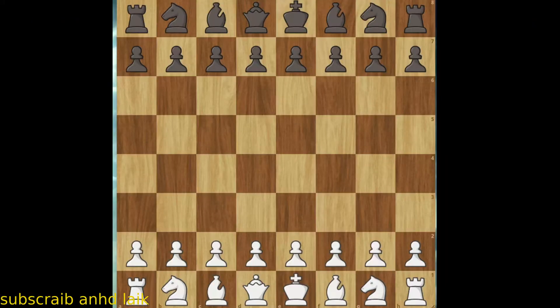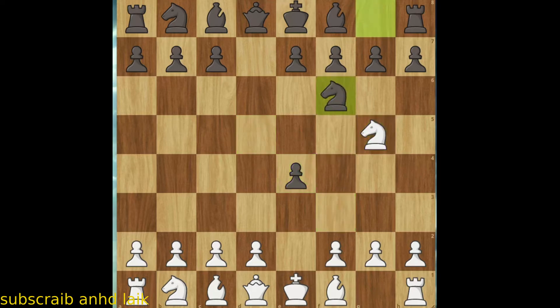First, you need to be white pieces and move e4 — a standard move. If he responds with d5, then it's working and he's gonna lose. So move Knight to f3, sacrificing our pawn, so he takes it and we move our Knight to g5 attacking the pawn, and he responds with Knight to f6 protecting the pawn.